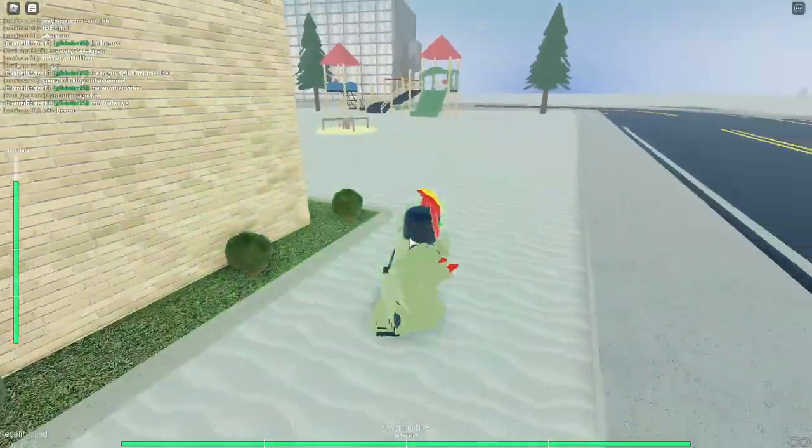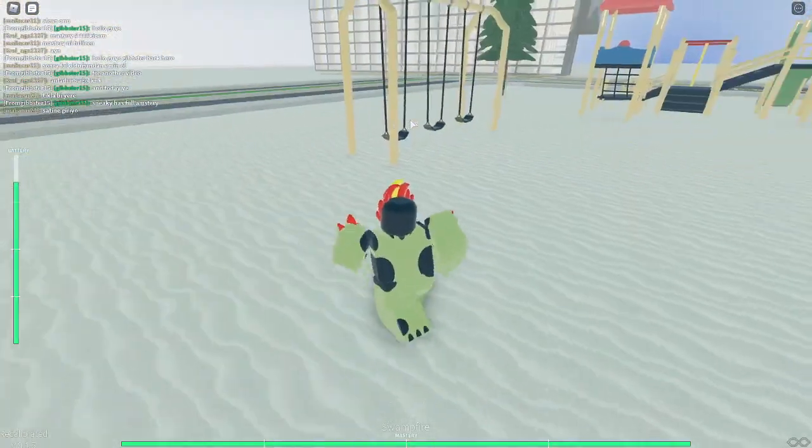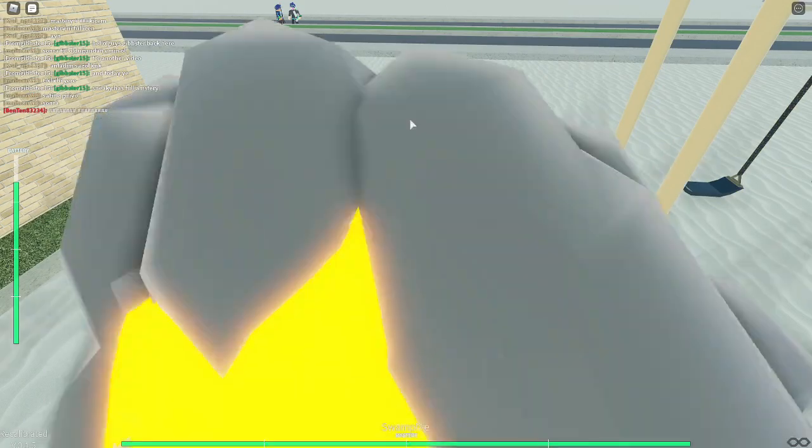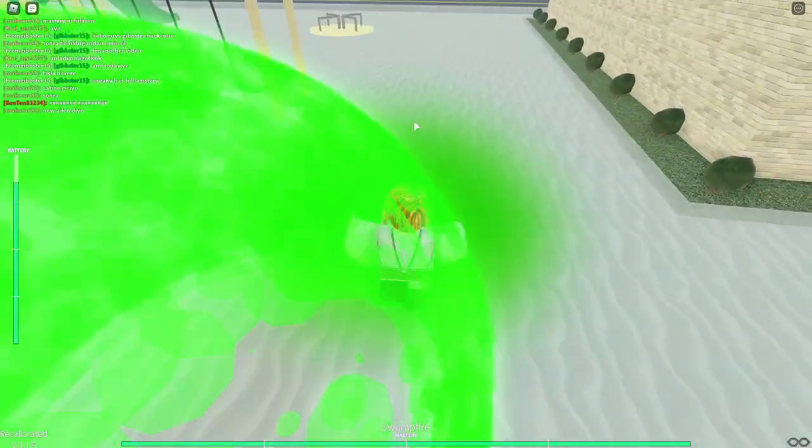This is the first one. I call him Swampfire — he's actually called Swampfire. He has fire, can explode like that, and he has this swampy gas to make cool creatures.